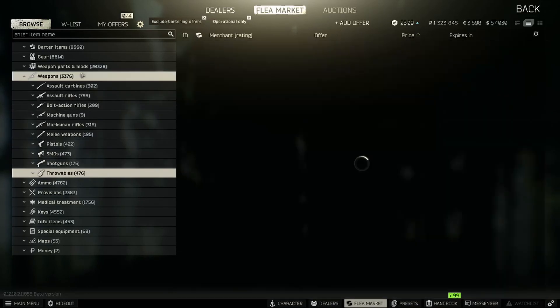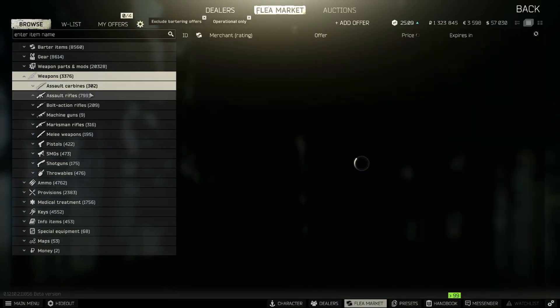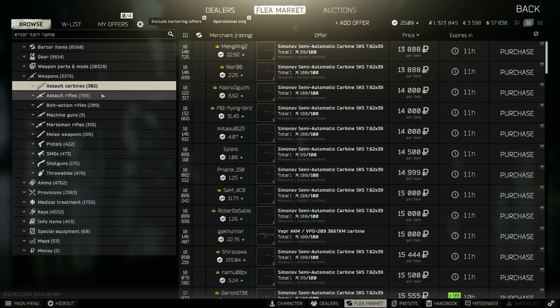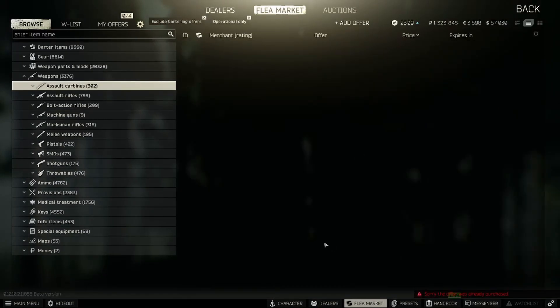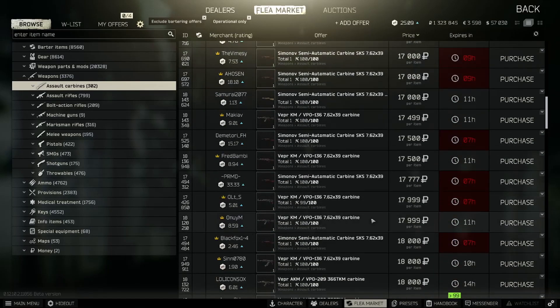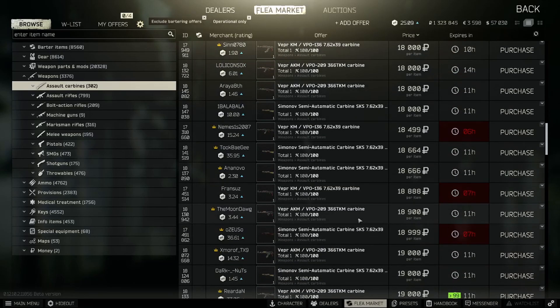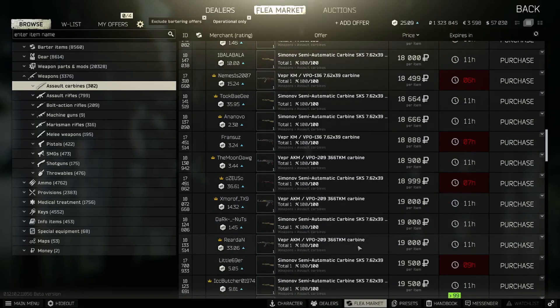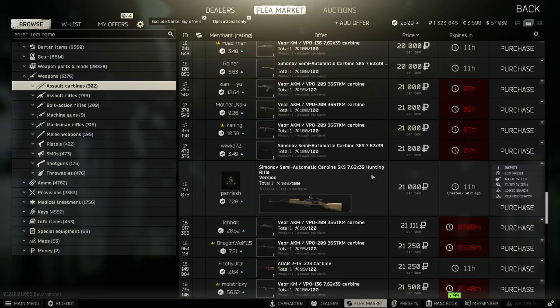Now we're going to hit the weapons tab in general to see if there's any super deals, then just go back through and repeat the process. You just look for those weapons that have a lot more attachments on them. There was a scoped rifle right there and it got sniped super quickly - I went for it full send and still missed it. There are people out here doing this, but I'd say it's pretty much uncontested since most people just aren't as quick.